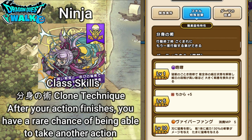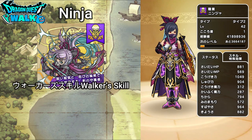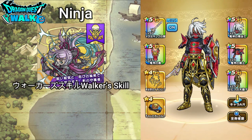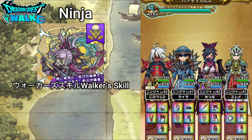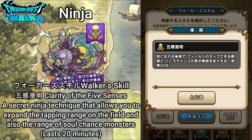Next I want to go over the Walker skill, found right over here on the character page. The Walker skill is called Clarity of the Five Senses. It's a ninja secret technique that allows you to expand the tapping range on the field and also the range of soul chance monsters. This lasts 20 minutes. I will show that later in the video.